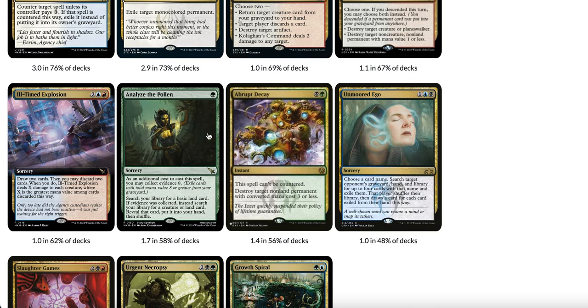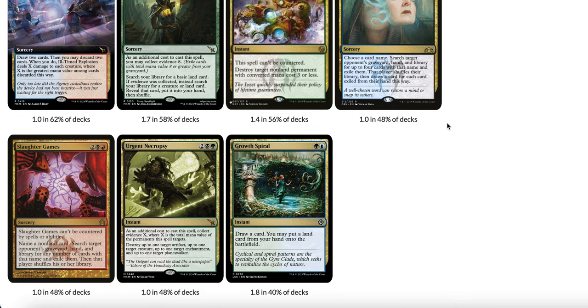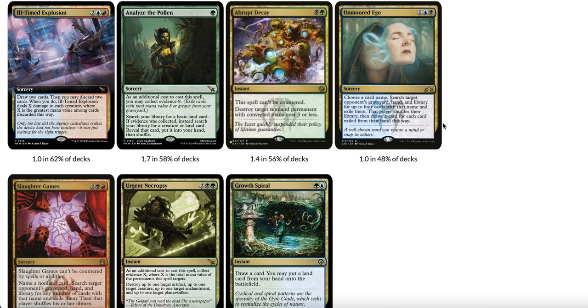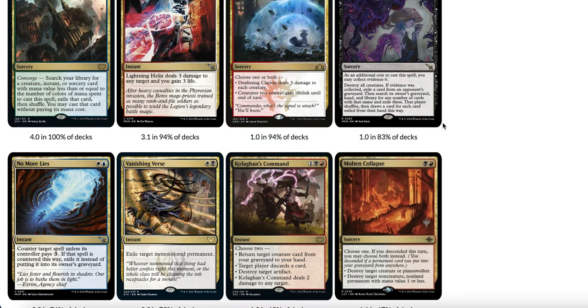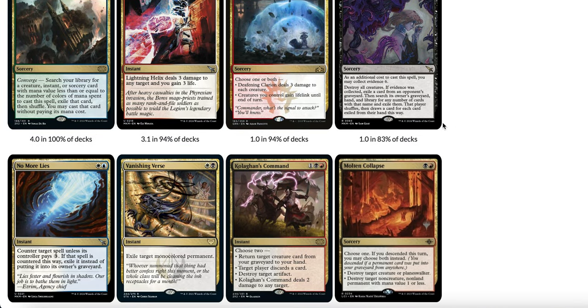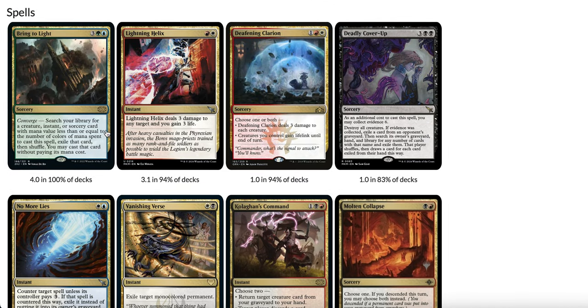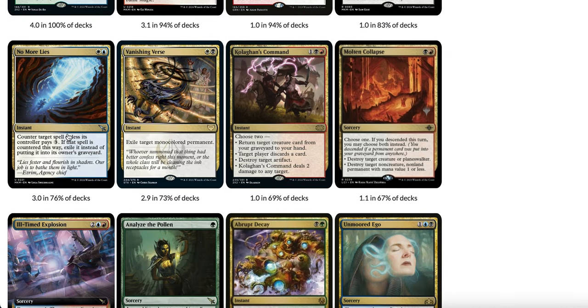The deck also plays cards like Slaughter Games and Unmoored Ego to mess with opponents playing decks like Lotus Field combo — which, spoiler alert, is my Pioneer deck. One of the reasons this deck became popular is that we now have a lot more options for 2-colored cards. In addition to Lightning Helix and Bring to Light, we now have No More Lies, which is one of the best new cards for the Pioneer format — great in blue-white control and also in 5-color decks.